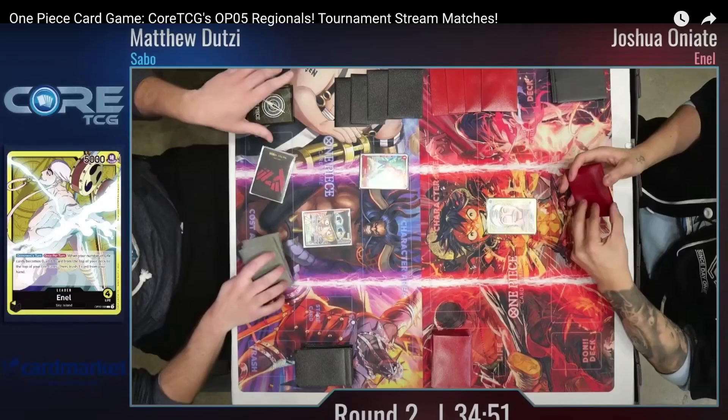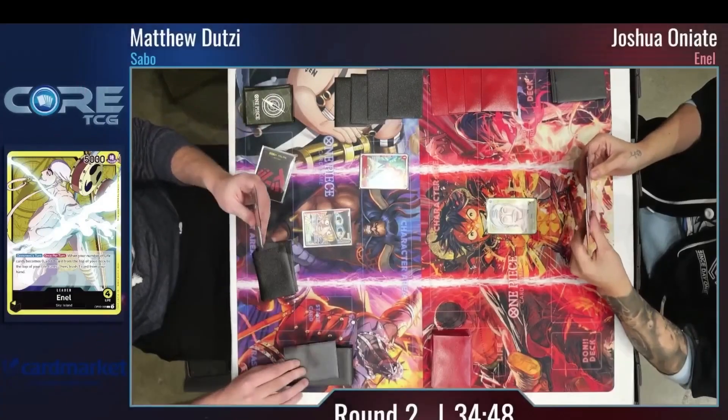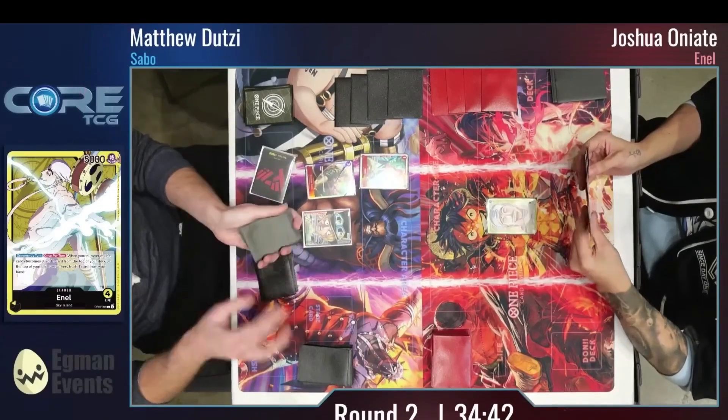If you want the official VOD to watch, you can check out the description below. Going into Sabo's first turn, they play a Nami turn 1 — an excellent turn 1 card going first for the Sabo deck. Going to look at the top 5 cards and find a Straw Hat, and find Roranora Zoro.